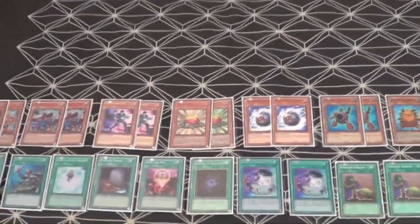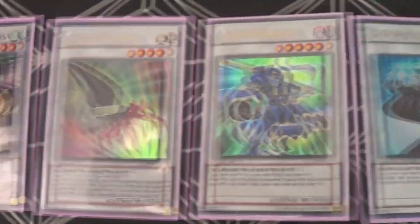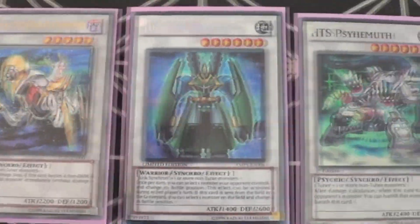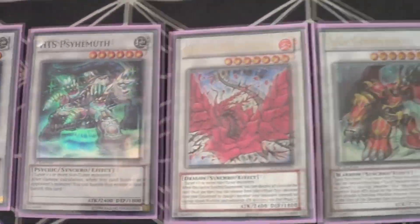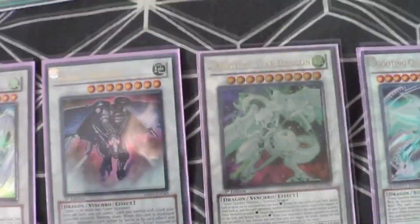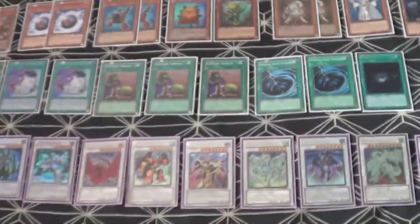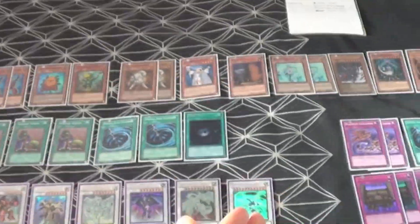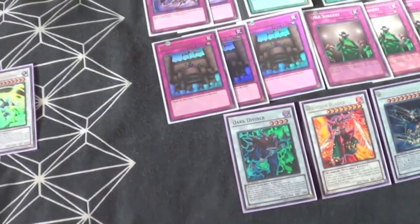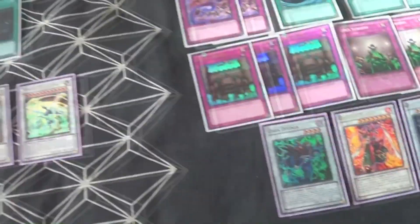All together it's a 40-card deck. The Extra Deck is: Formula Synchron, Mist Bird Clausolas, Armory Arm, Junk Warrior, Librarian, Catastror, Junk Gardna, T.G. Hyper Librarian, Black Rose Dragon, Berserker Soul, Road Warrior, Stardust Dragon, Scrap Dragon, Shooting Star Dragon, and Shooting Quasar Dragon. Now, in Europe and the UK, Shooting Quasar Dragon isn't legal, so I normally play Dark Diviner instead — Lyla and Quick Draw Synchron make it, as does Birdman, and it's incredibly useful.